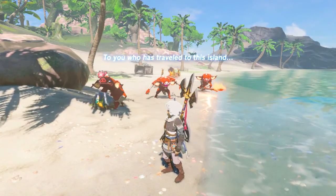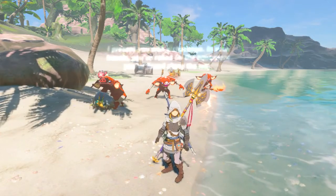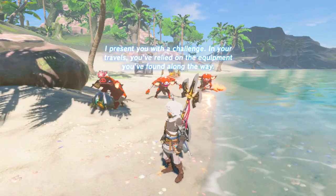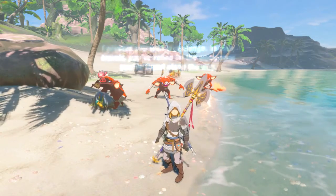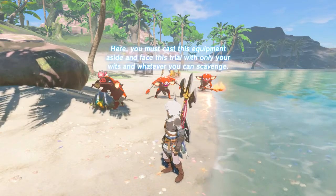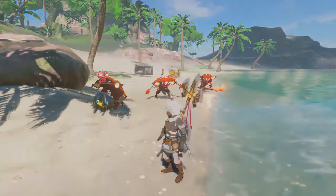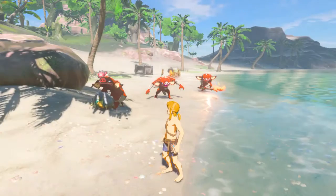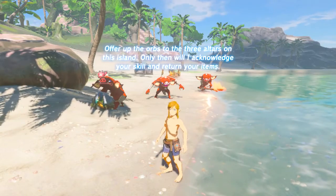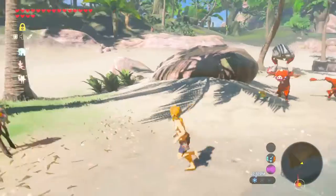To you who have traveled to this island — so far in your travel you rely on your equipment you found along the way. Here you must cast this equipment aside and face the trial with only your wits and whatever you can scavenge. Offer up the orbs to three altars of this island, and return to your items.